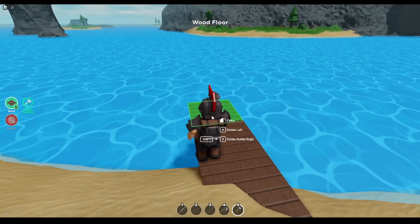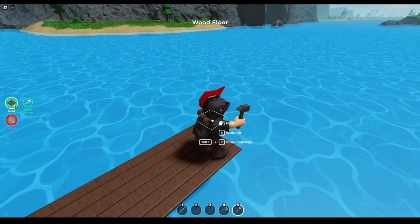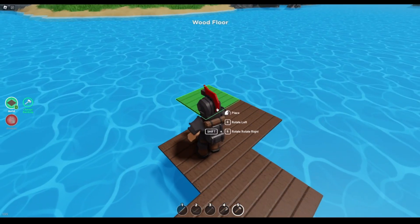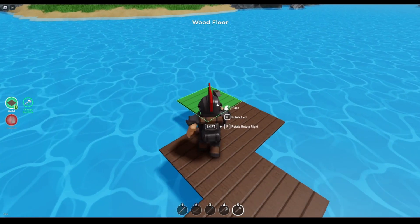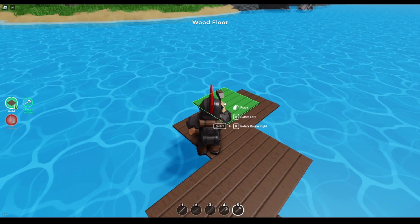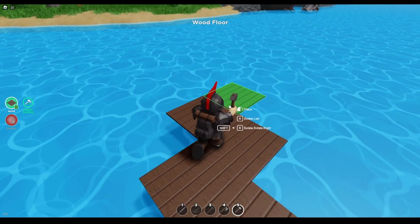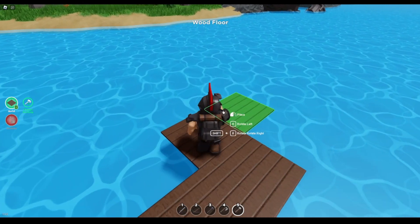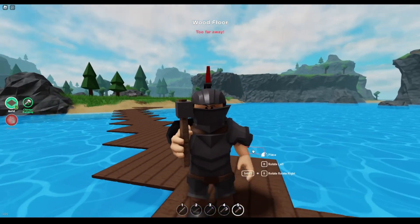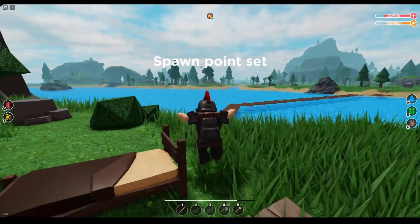You basically want to build over towards this area so you don't have to swim in the water. I normally swim but it is a little bit faster to build across since you have the speed buff on you. Over here is where you want to place some more toilets and more beds, because you've got to take some weight off. Once you have your bed and toilet you get another speed boost.